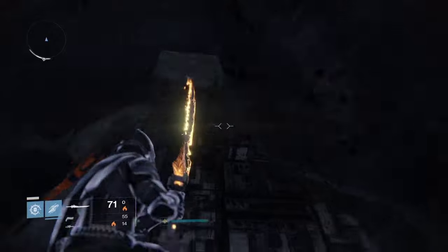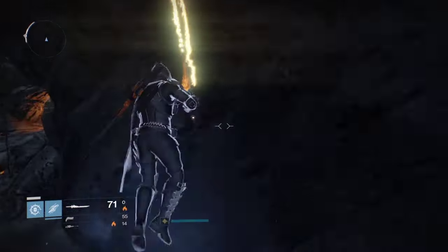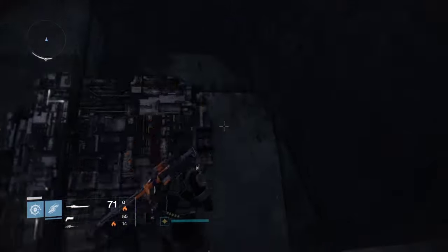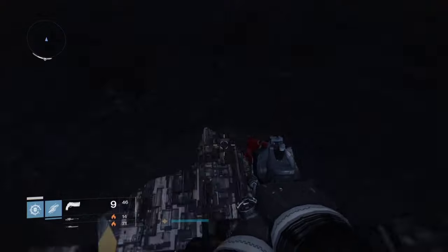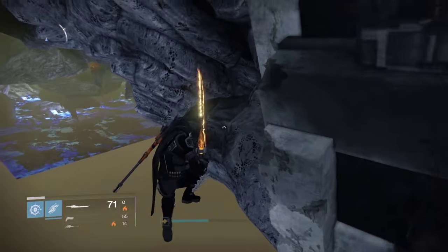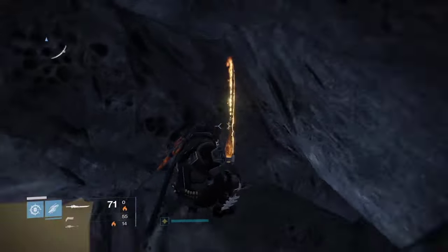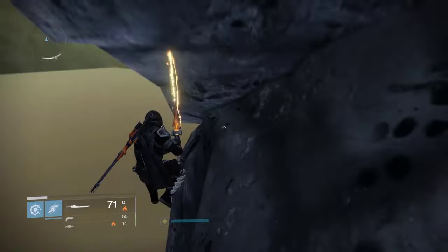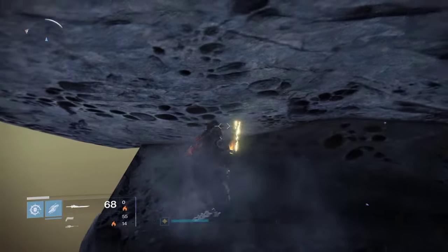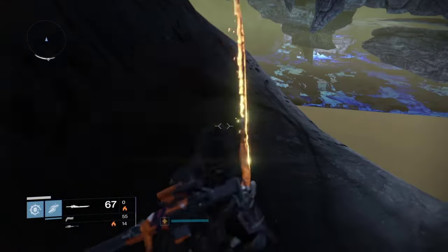It also helps to have a sword, especially because you're gonna need it for some really sharp turns. You're gonna want to climb over here — this should take you outside of the map. On this particular jump, use your sword to stay as close as you can to the rocks. There are a lot of invisible barriers here, so you have to stick next to the rocks.